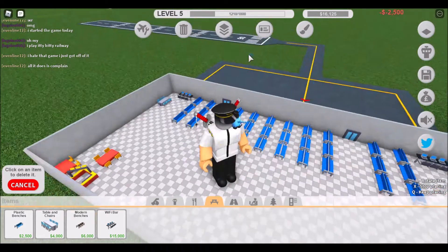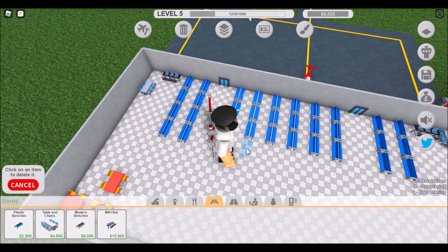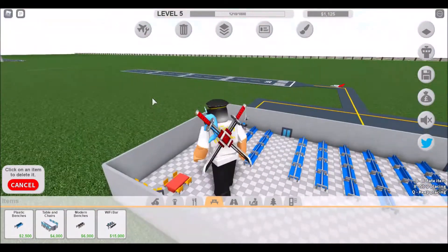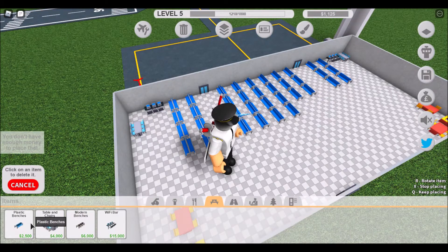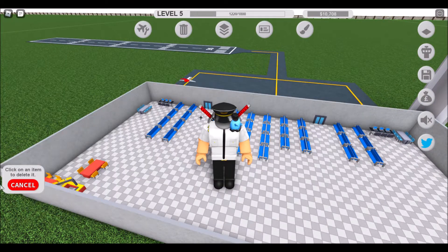Lots of planes coming in. Just another row getting placed down. Another one, another one — oh, I don't have enough money anymore. But look, lots of planes there, that one's taking off! I have the feeling we're getting really close to capacity 30.